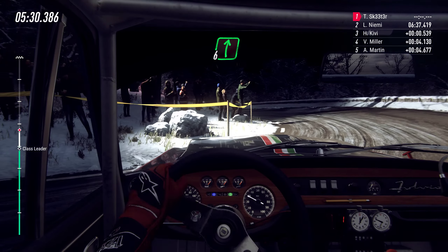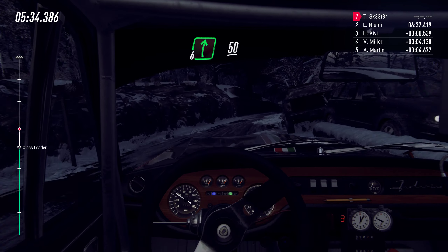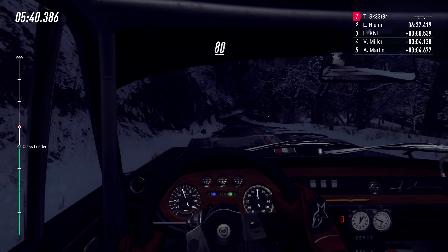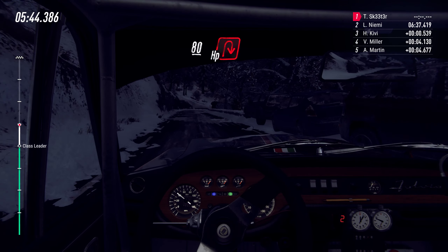Into 6 right long, 50, 6 left over crest into 6 right, keep left over 80 unseen open air bin right, 80.